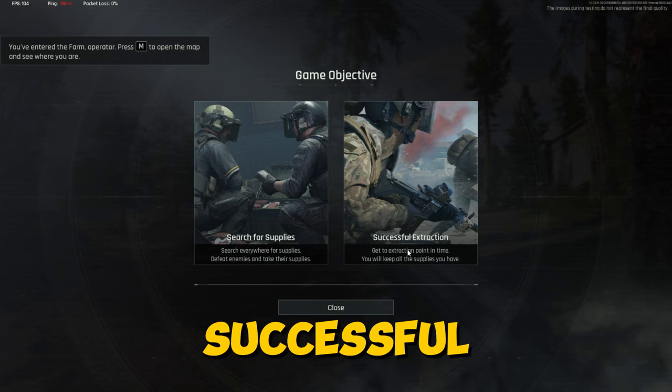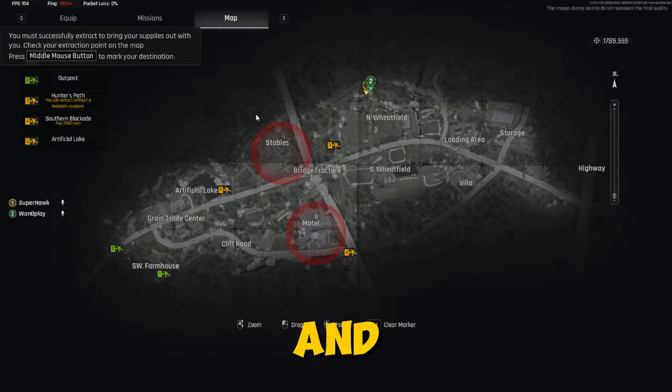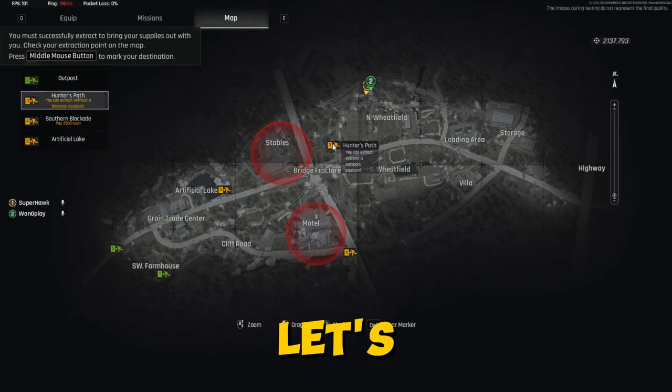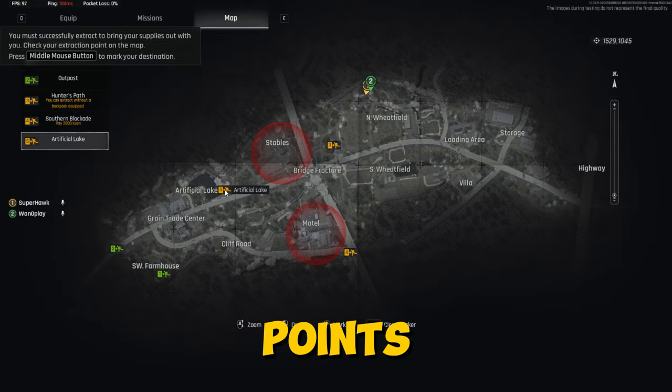The objective is to gather supplies and then successfully extract — get to the extraction point in time and you'll keep all the supplies you have. Like a normal extraction shooter. You can press middle mouse button to mark your destination. Let's go to the Hunter's Path for now. Those are the extraction points, apparently.